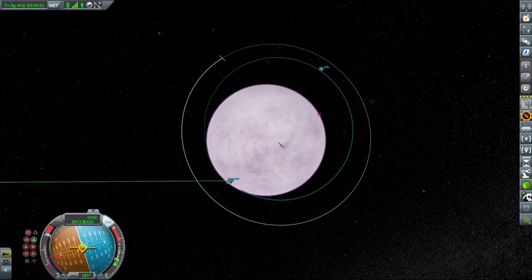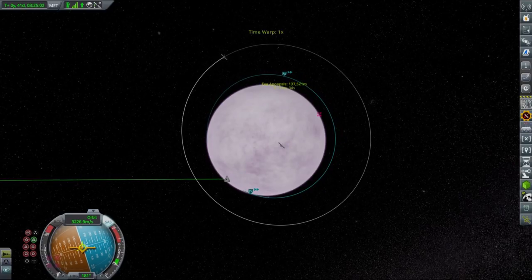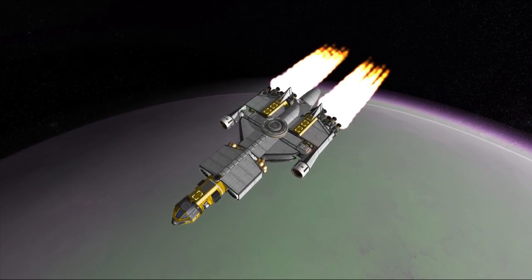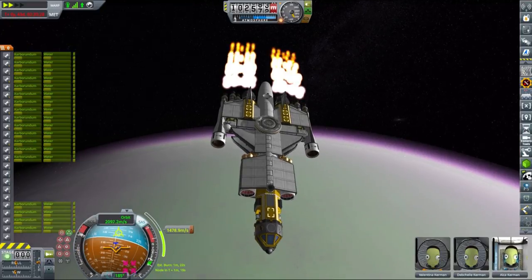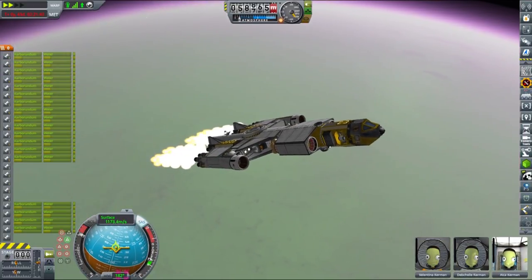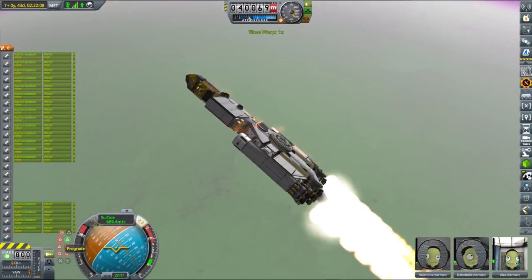Since our vessel is not exactly rated for reentering any atmosphere — EVE especially — we needed to first lower our orbit slightly and then perform a rather large deorbit burn that would pretty much cancel the entire orbital velocity to minimize the heating problem and avoid unnecessary explosions. This is mainly because some modules from the MKS mod are not rated for high temperatures, especially the Kerbitats. But Delta V is not a problem with our hyper-efficient engines, so we could land in a very safe way.